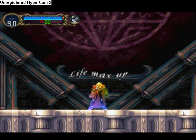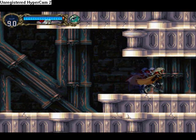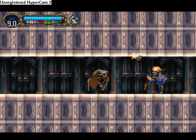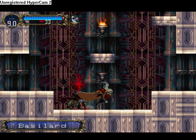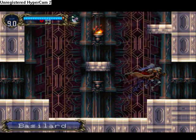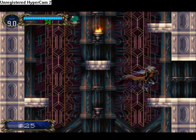We get another life max up and we are ready to move on. Another red rust which I'm never gonna use. A basilard — that I will use. Nice. The backslide — I forgot where I mapped that, but honestly I don't use it that much. I know I should, but I don't.